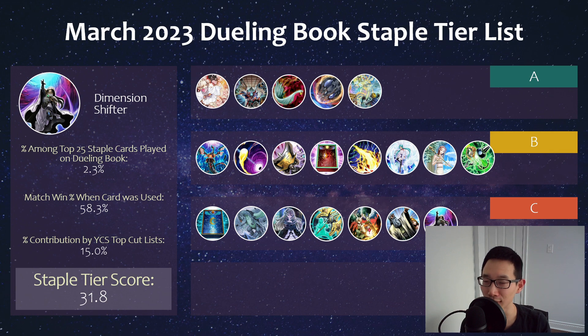We have Dimension Shifter, which is a hand trap now slowly declining in terms of main deck play. It really has become totally absent compared to what we saw last format when Tier 1 was the best deck, where you had Flounder and other decks like Crystal Beast or Weather Painters — just all these rogue strategies main decking Shifter to combat that. But now it's just become the complete inverse, and we're just not seeing much of Shifter. Still, against a lot of decks out there, this card can still win you games.